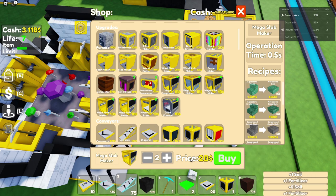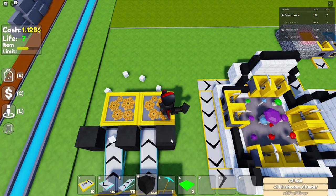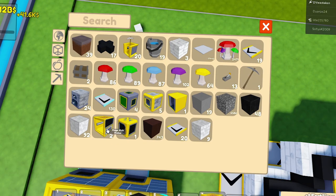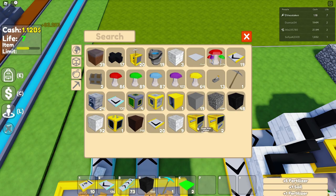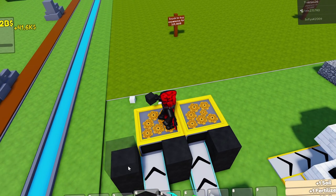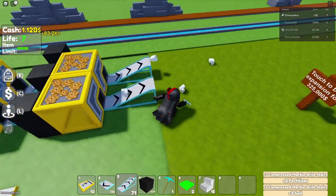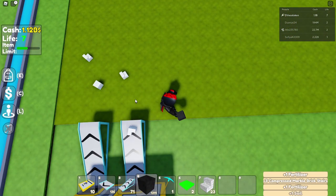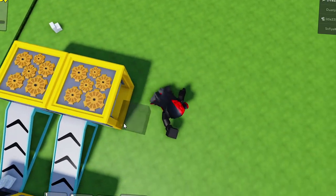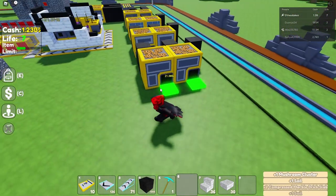For the marble we want to make bricks, so I'm separating one full lane into brick makers — buying two of those. Then we need stair makers and the mega slab maker. Now we have marble bricks going into the stair maker. I'll add block stops so nothing falls out — you just need the money to make all this, otherwise it can be a pain. Little ramps make it easy without having to dig.